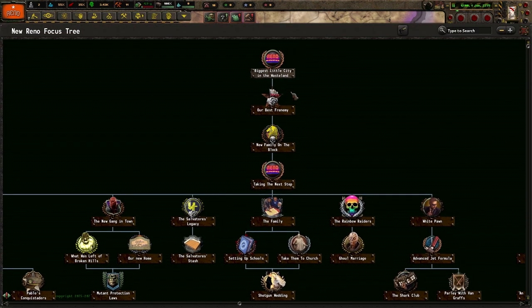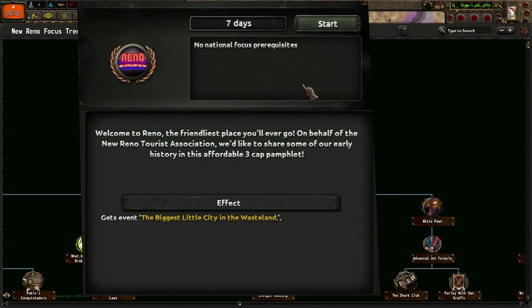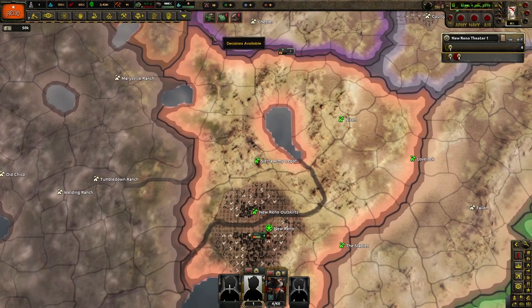Welcome to New Reno, the friendliest place you'll ever go. On behalf of the New Reno Tourists Association, we'd like to share some of our early history in the affordable three-cap pamphlet. It's the biggest little city in the wasteland. Yeah, that's pretty good.